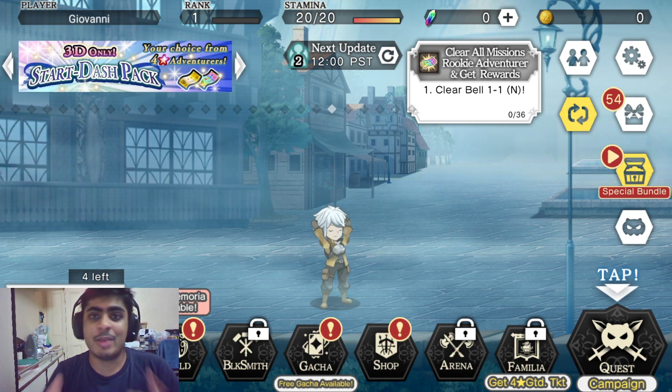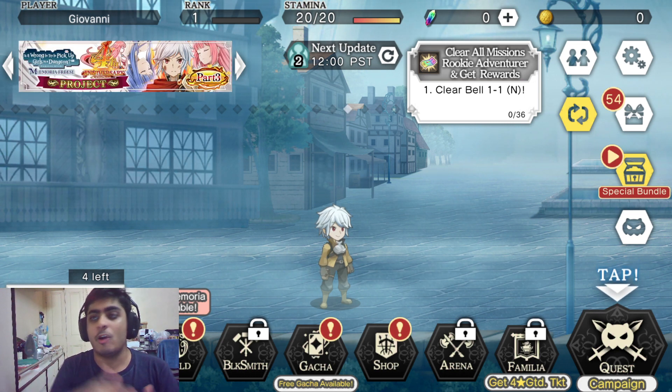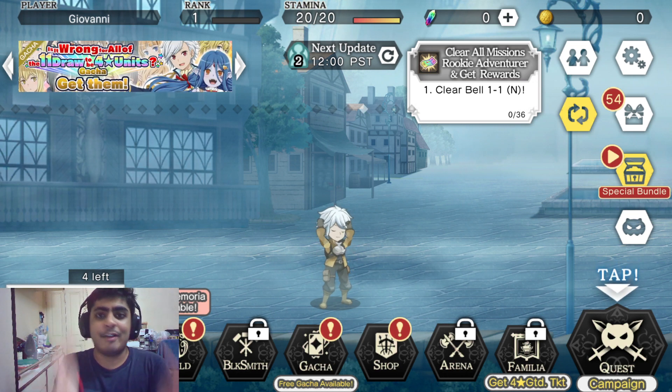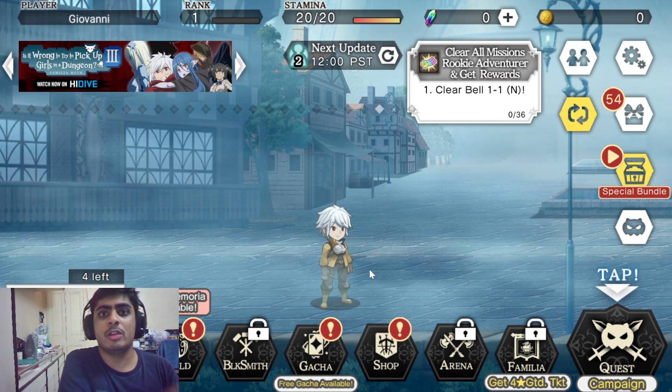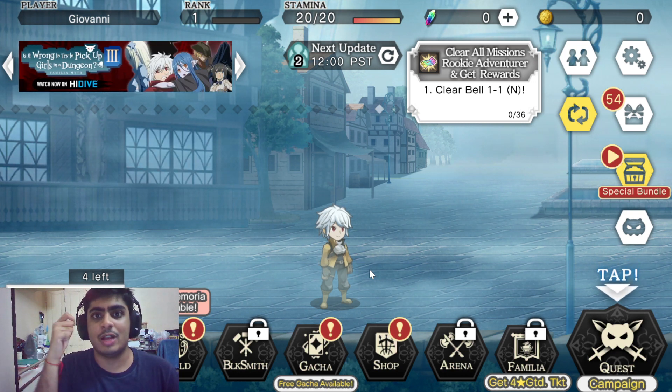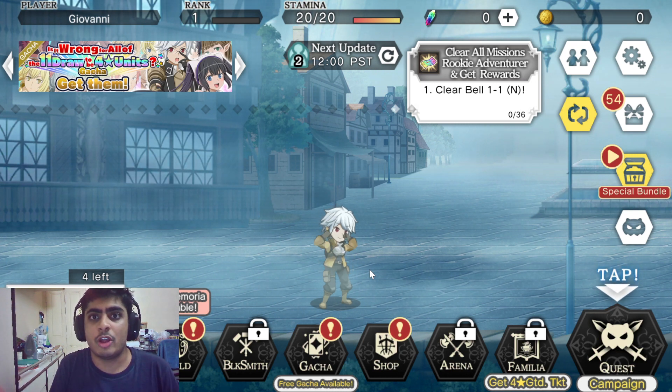Once you download the game and install it, you're given a tutorial where you run with Bell — it shows you the moveset and everything. If you start off the game, you'd go into quest mode and slowly progress, where you attack the Minotaur and then basically die because it shows you're not powerful enough.